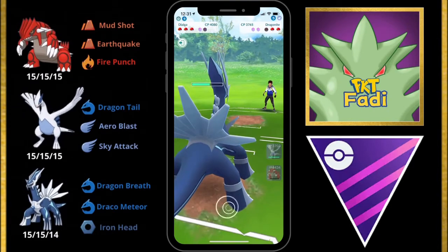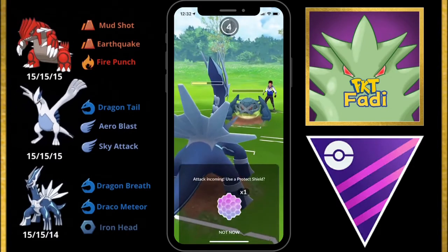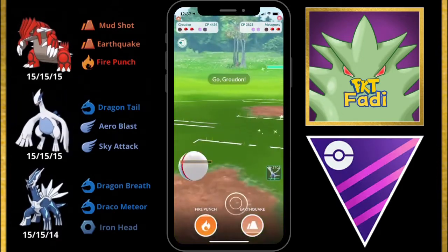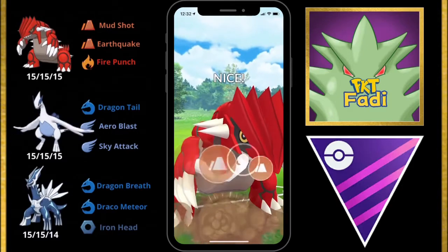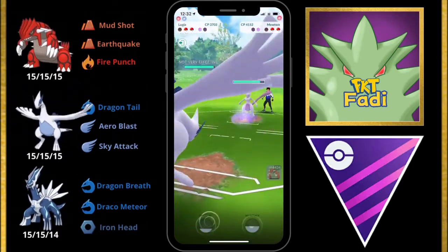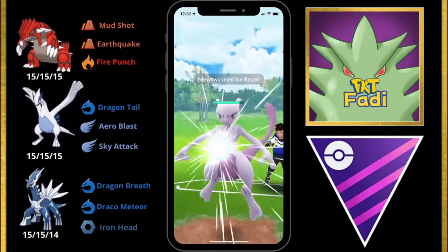They bring back in their Metagross. I decide to save my last shield, and we get taken out by the Earthquake. Metagross takes us out — my main plan is to bring in Groudon, but they quickly switch into Mewtwo. We still go for the Earthquake to make them use a shield, and they do. We quickly swap into Lugia and start building up to Sky Attacks. Mewtwo runs Shadow Ball and Ice Beam, so unfortunately we get hit with an Ice Beam.